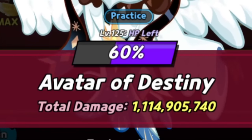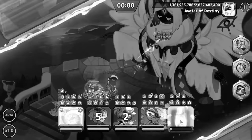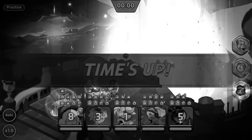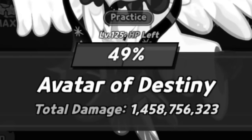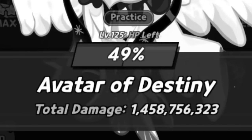That damage isn't too bad, right? Well, something bad happened. I tested the same team with Blackberry instead of Caramel Shoe, and I got more damage. Blackberry gives an attack speed boost while Caramel Shoe doesn't, so she's still a flop. For the Avatar, I rate her 2 out of 10. Usable, but garbage.